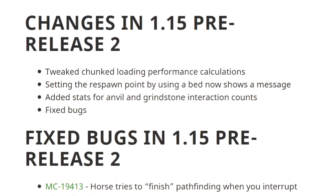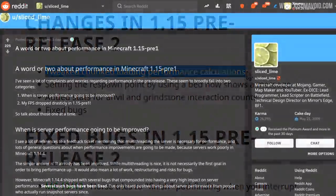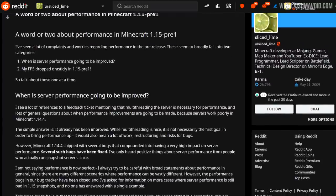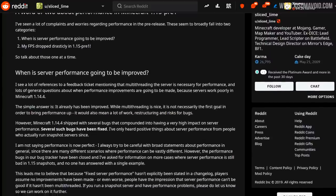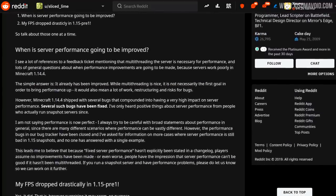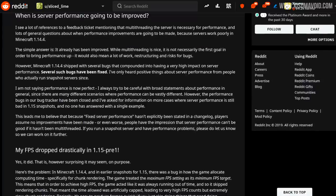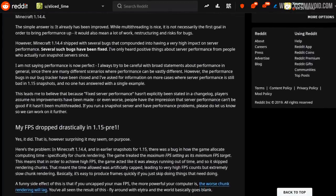Now let's get to this bit in the changelog: tweaked chunk loading performance calculations. A few days ago one of the developers of Java Edition, Slice Lime, made a post to the community over on their Reddit. I think it's fantastic that they're having this kind of open communication with us, explaining what it is they're doing with the game and how they're trying to make optimizations that are going to benefit everyone. It's really worth a read — I'll put a link to it in the description box below.